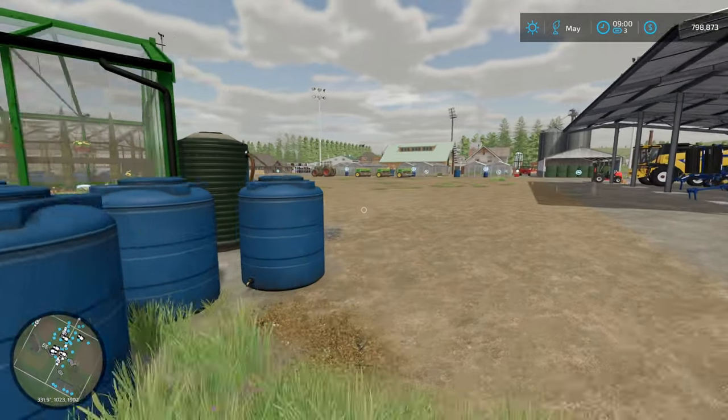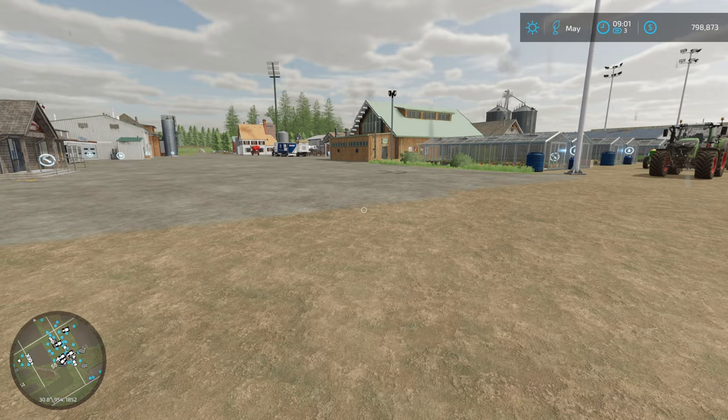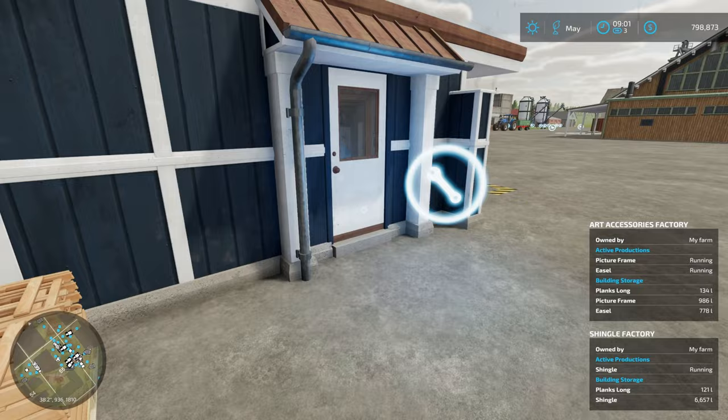Hi everybody and welcome to episode 69 of the Everything Challenge on No Man's Land in Farming Simulator. We've kind of done everything at this point - our crops are in the ground. We've got some fertilization to do but in general we've kind of done everything, so I thought we would celebrate by starting to go around and pick up all of our first items and put them into a museum area.